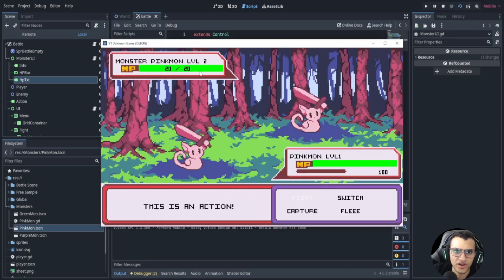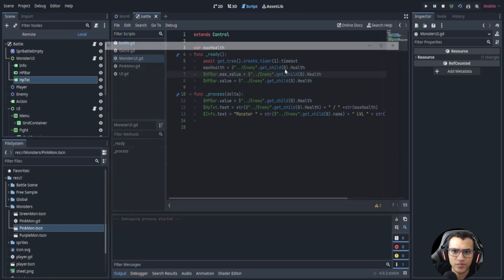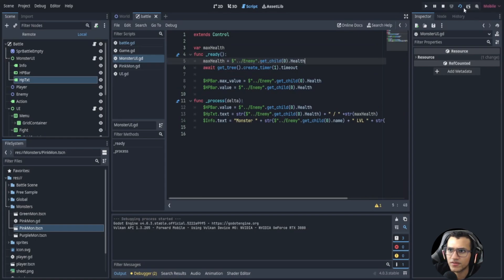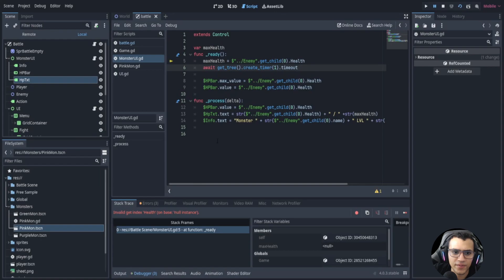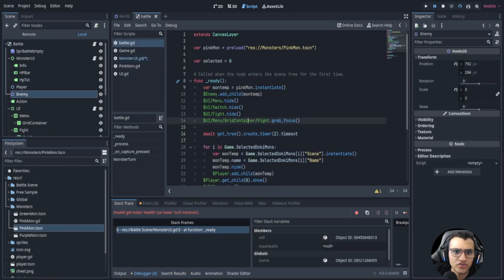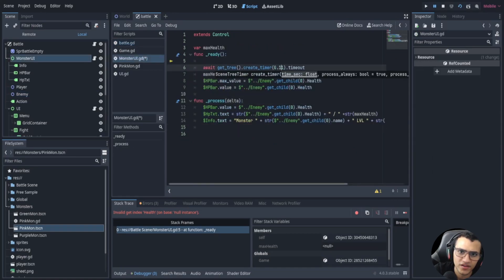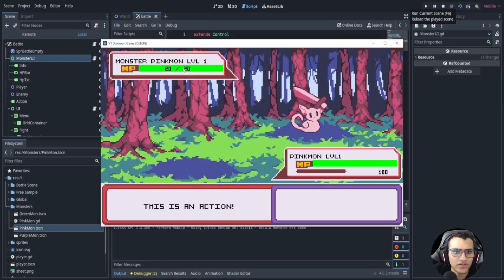We can say the HP text displays current health plus string max_health, giving us '20 out of 20'. We actually have to await because the enemy doesn't exist yet when we try to access it in the ready function. We need to make sure we await at least 0.1 or 0.5 seconds - I'll do 0.5 and take a look.